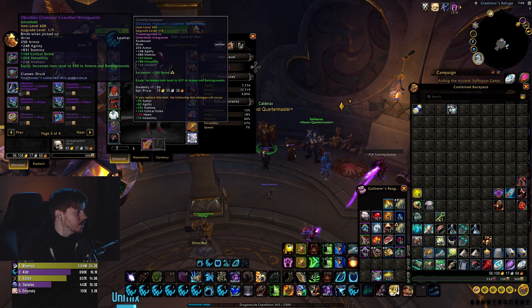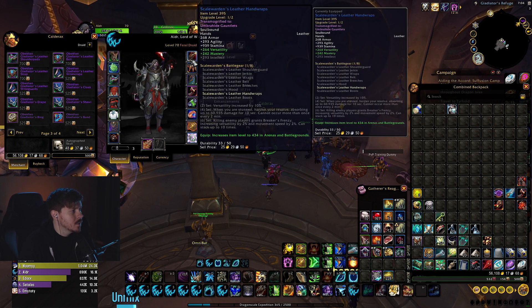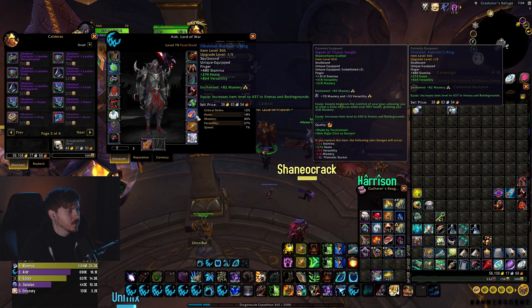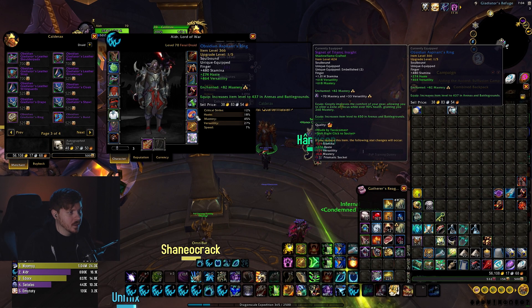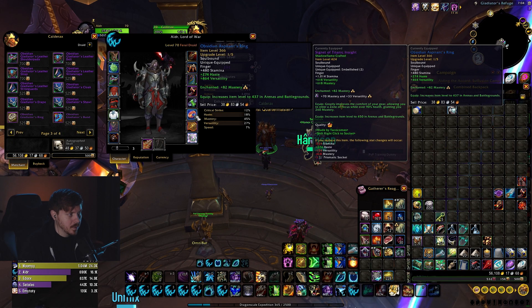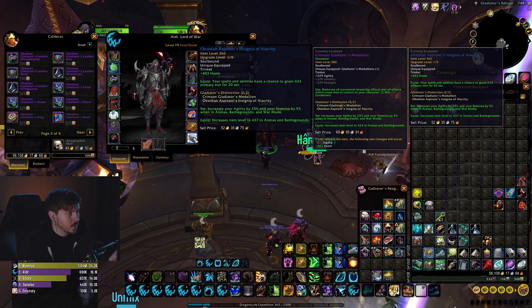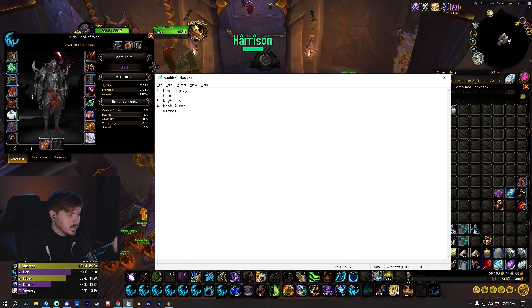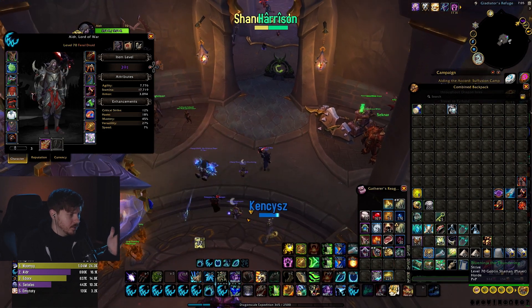For the rest it's just Mastery first. The chest is going to be Haste, and I'm going to stack some more Haste on the wrists. The belt will be Haste as well. For the secondary ring I'll probably continue to stack a little Haste because I like to be able to cast Cyclones. The trinket is also going to be Haste.